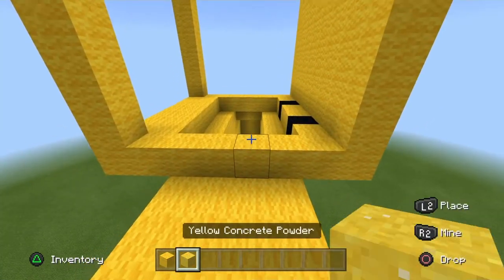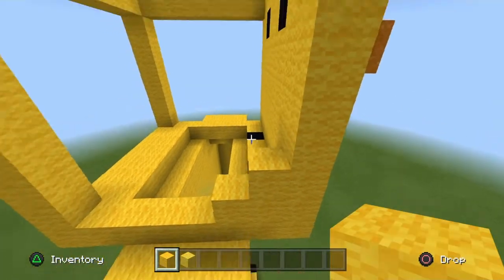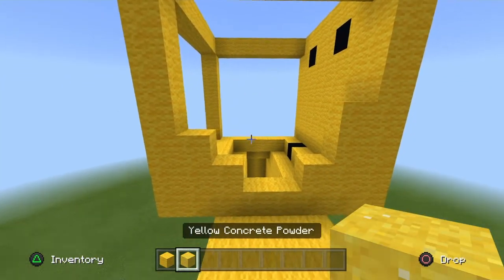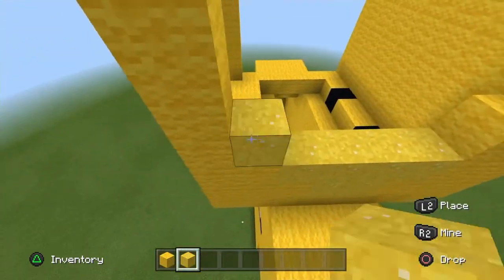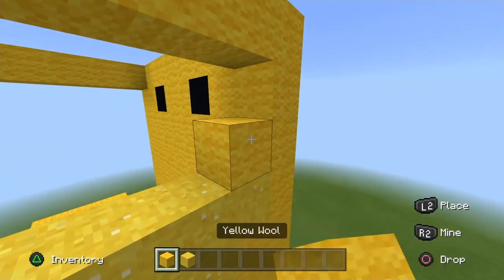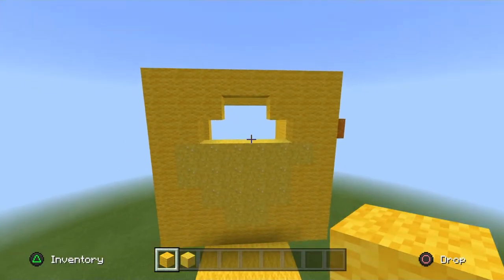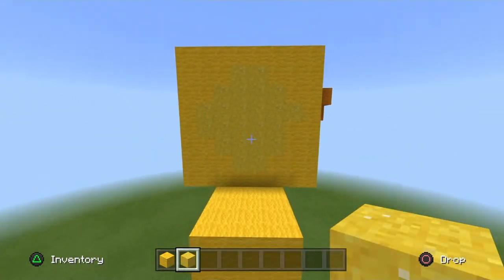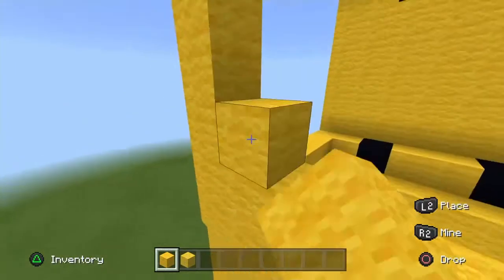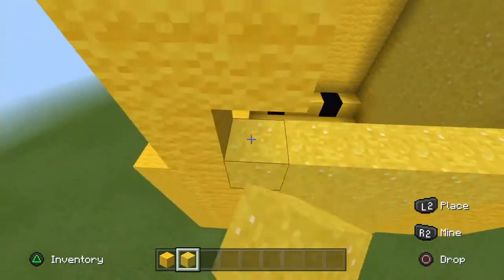On the right side of his head, go in two yellow wool from the right side, and on the far right one, go up two yellow wool. Go to the left side of the head, go in two yellow wool and then one yellow wool. Do four rows of yellow powder. On the right side, go up two yellow wool and go out one yellow wool to the left. On the left side, go up two yellow wool and go out one yellow wool to the right. Fill those six gaps in with yellow powder, just like so. The back of his head is extremely simple — just place three wool in each corner in the same pattern, just like so, and fill the rest in with yellow powder.